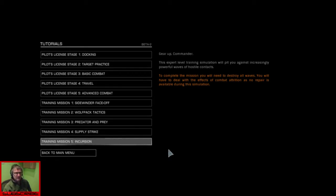Gear up commander — this expert level training simulation will pitch you against increasingly powerful waves of hostile contacts. To complete the mission you will need to destroy all waves. You will need to deal with the effects of combat attrition as no repair is available during this simulation. So you can certainly run out of weapons on this mission.